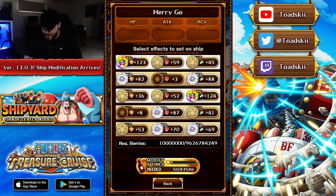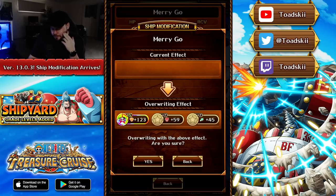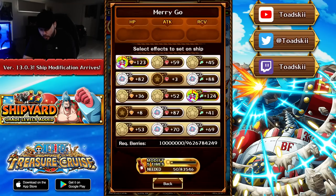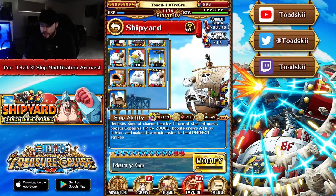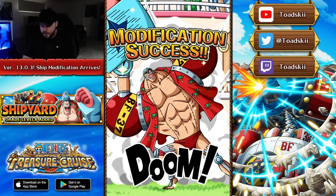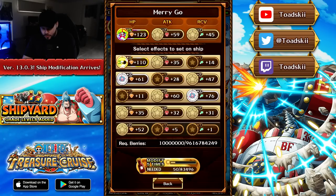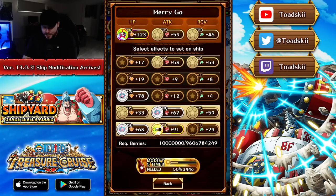The first modification attempt is free. Modification success — we already have two results with a five-star ranking. Interestingly, you can't choose specifically the attack or recovery individually — you have to choose a whole row. We'll go with the one that gives the most additional HP. Let's select that, then modify again spending 50 cola. That round wasn't as good, so there's no reason to keep it — we'll just modify again continuously until we land something worthwhile.